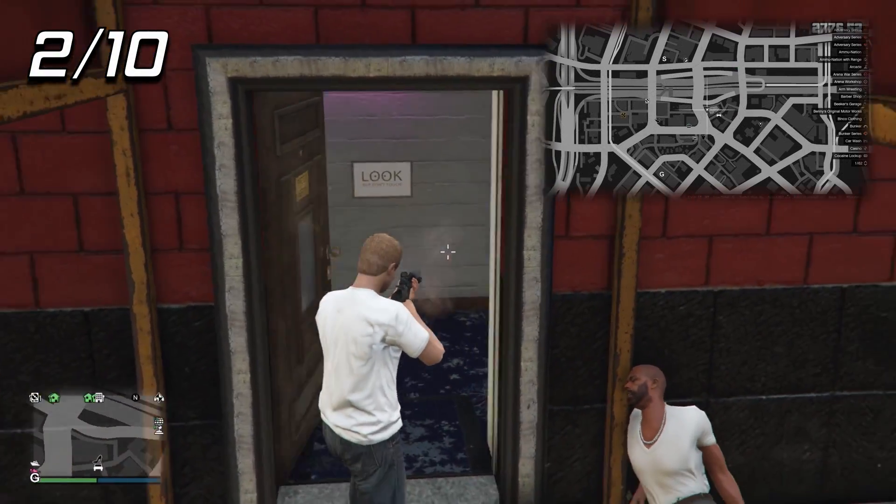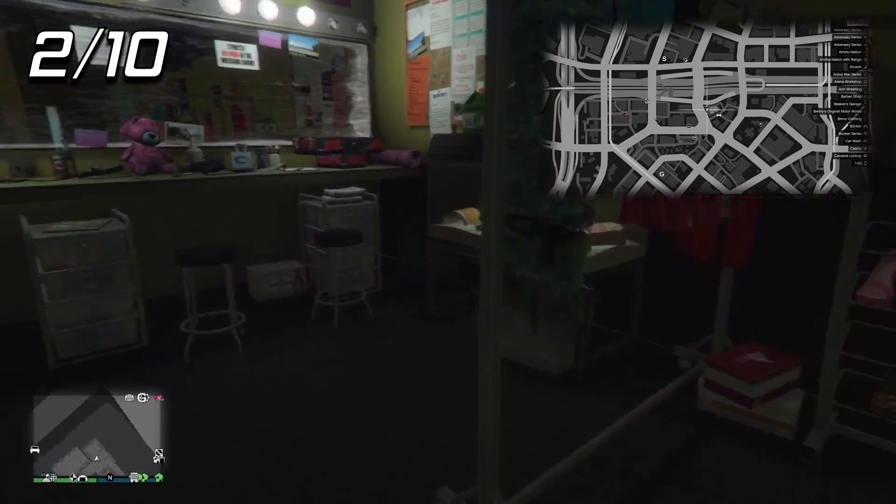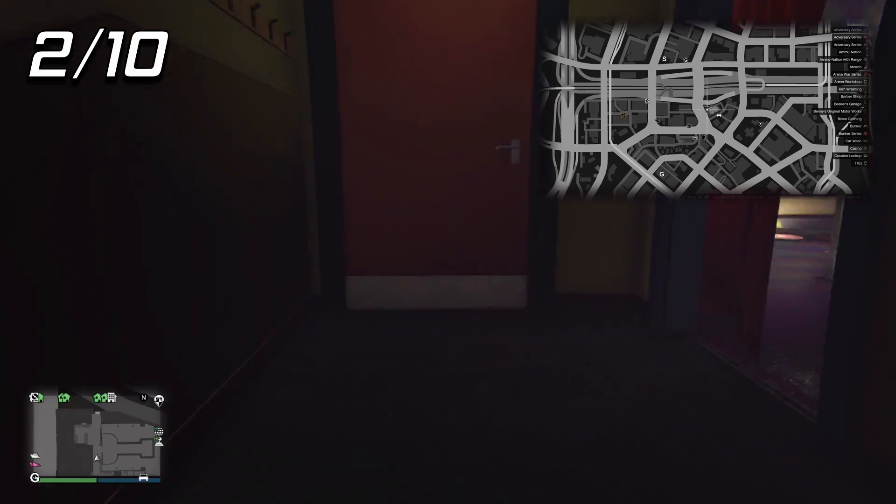Prop number two is located in the back of the High Heels building. You want to knock out the bouncer and then close the place down so you can have access to the back. It'll be on top of the desk that is against the wall.